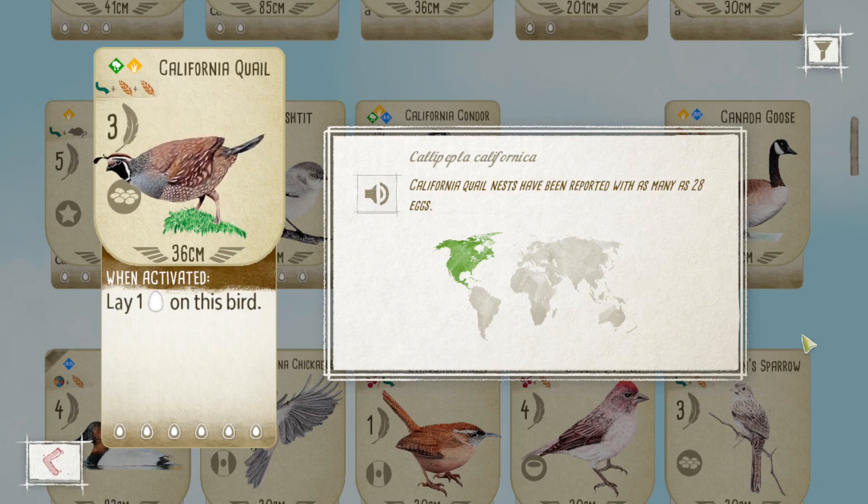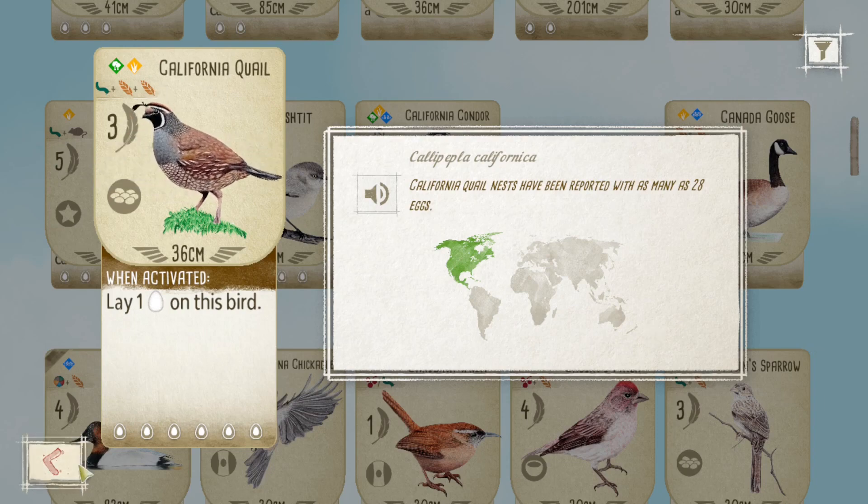For a bird that is supposed to really help your tempo early by allowing you to get eggs in the forest when gaining food, it really slows you down in just trying to play it. If you're not fully committed to a forest engine, just a few activations of the Quail is not going to be worth the food you pay. If you're not activating it very regularly, you can look at it end of game and think: I paid three food and only got three points and a few eggs. Could I have gotten away with a cheaper forest bird that let me save that food and use it better early?